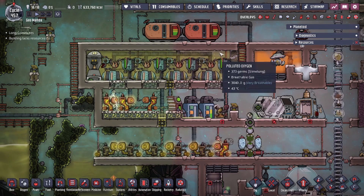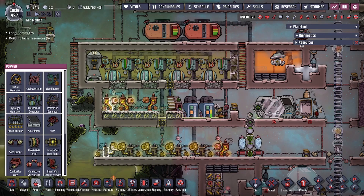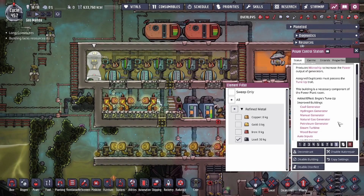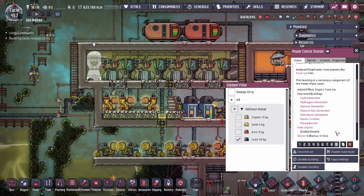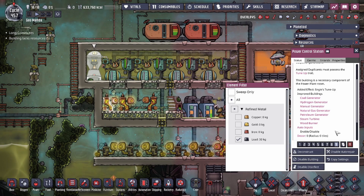That's been the Power Control Station and the Power Plant room — how to utilize it for 50 percent more power. The best generator to apply it on is actually the petroleum generator, as the baseline 2000 watts goes up to 3000 watts, which is a lot of extra power. You do need to check the list to see if it works for the generators you want to apply it to — if it's not on the list, it won't work. Hope you guys enjoyed today's video. Leave a comment below with any questions, and don't forget to like and subscribe!